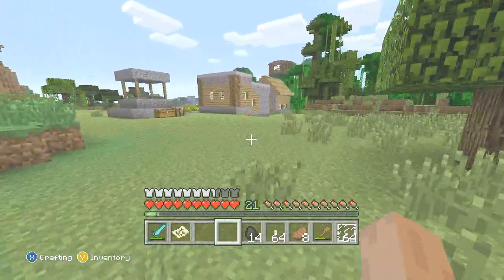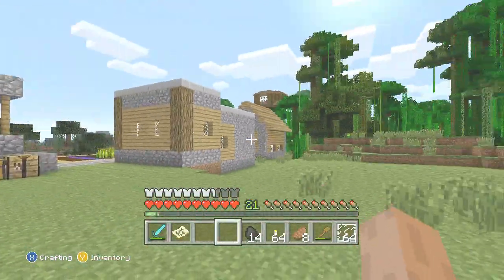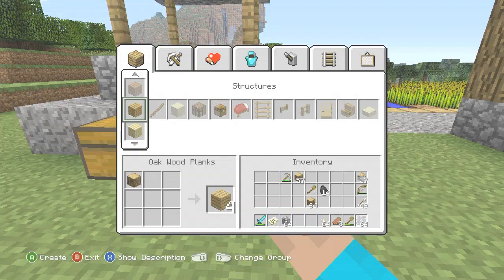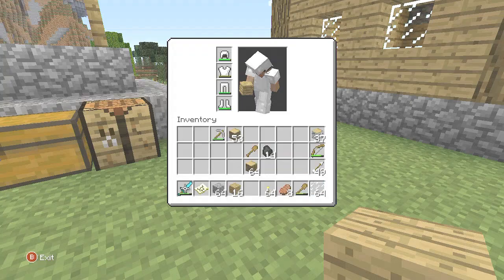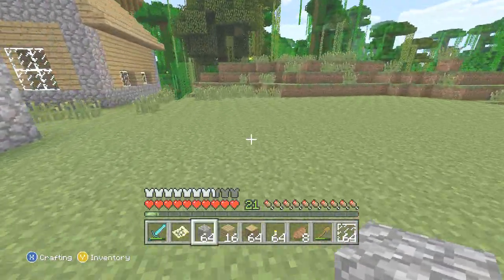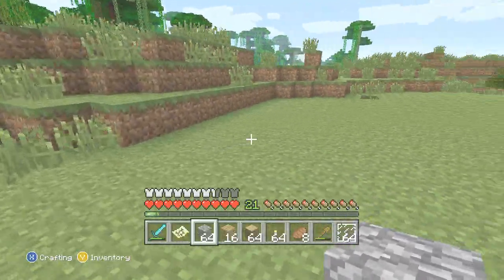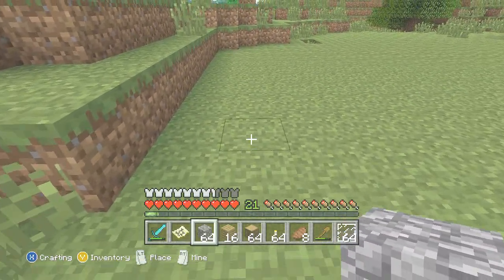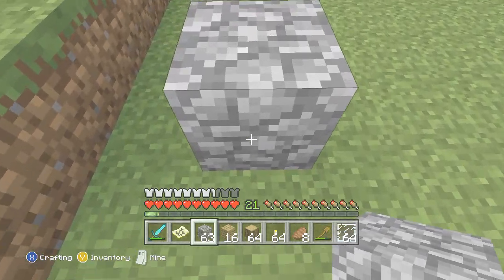We're going to make a village spawner - a Squidwurst spawner, whatever you want to call it - and then we're going to build this village up and make it the best village possible. We need doors, doors, doors and more doors. We need some cobblestone and that sort of stuff. I want it to mix in with the village as best we can. We're making a spawner right here so it'll blend in as best as possible.